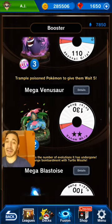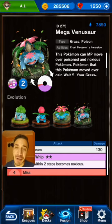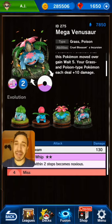Let's go into Mega Venusaur, which I think is a pretty cool — maybe the weaker out of the three Megas in this set, in my opinion, but I do love what it can do. Its ability is Cruel Blossom's Incursion: this Pokémon can MP move over Poisoned and Noxious Pokémon, therefore showing its potential synergy with Gengar and other Poison types. You can definitely throw a Crobat in this deck and try to make it work. Pokémon that this Pokémon moved over gain weight five — that's insane. Your Grass-type and Poison-type Pokémon get plus 10 damage to their attacks.